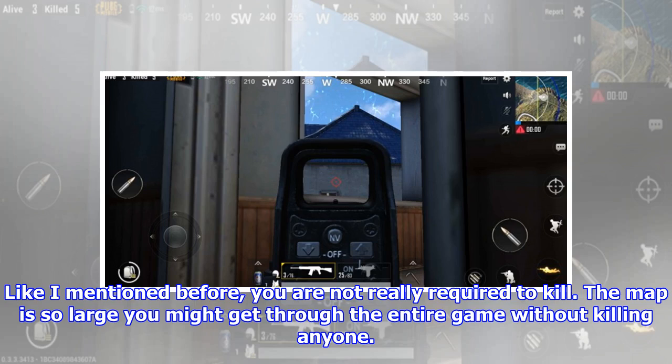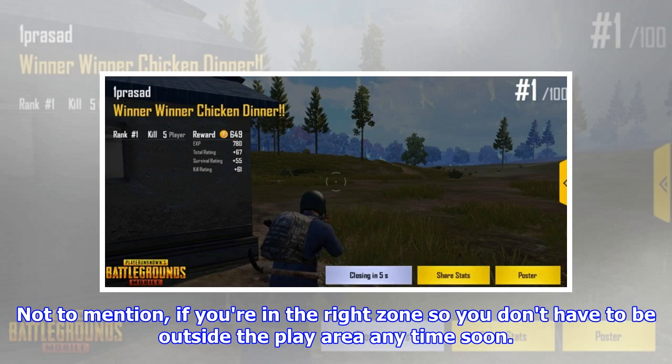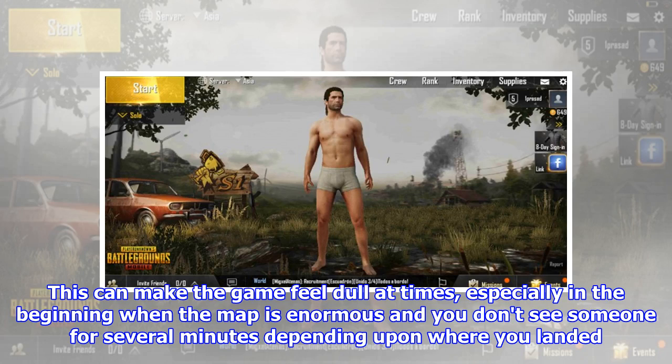You are not really required to kill. The map is so large you might get through the entire game without killing anyone. In fact, it's often better not to engage with someone, especially if you're in a place where you know the chances of being found are few and you could easily see someone coming. If you're in the right zone so you don't have to be outside the play area any time soon, you can just lie down and not do anything. In one game I had no weapons at all and just drove around for several minutes running over a few people and still managed to get into the top 20. This can make the game feel dull at times, especially in the beginning when the map is enormous and you don't see someone for several minutes depending upon where you landed.